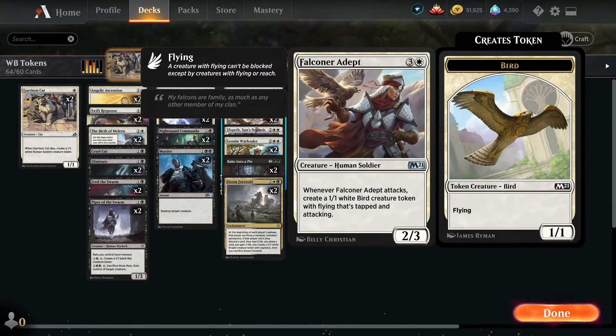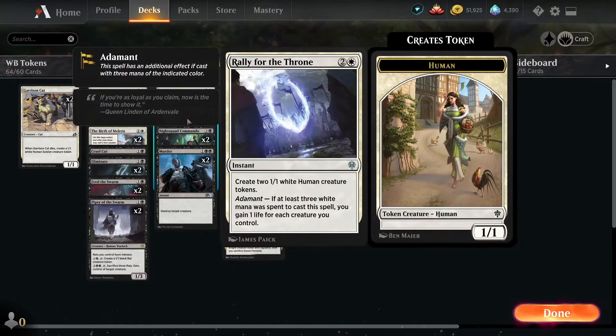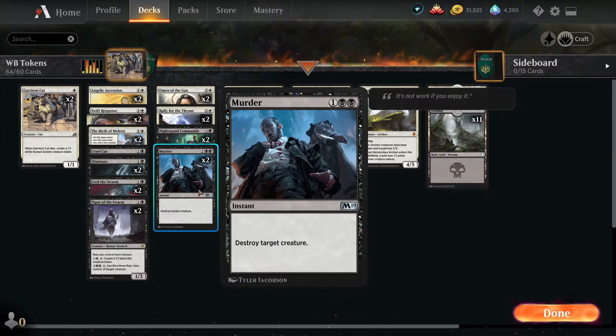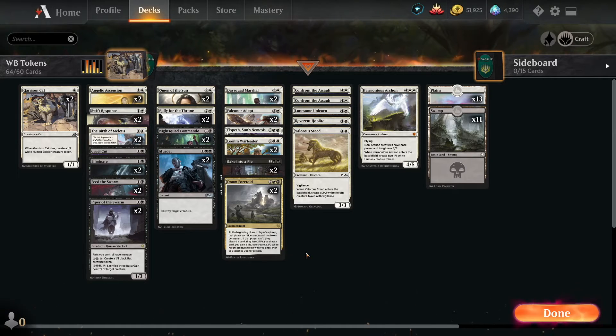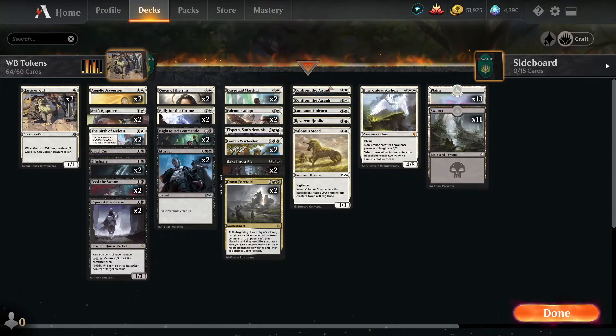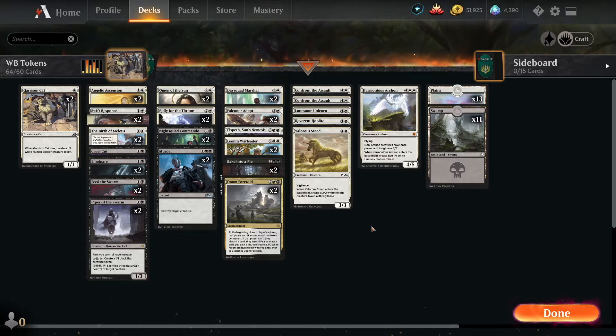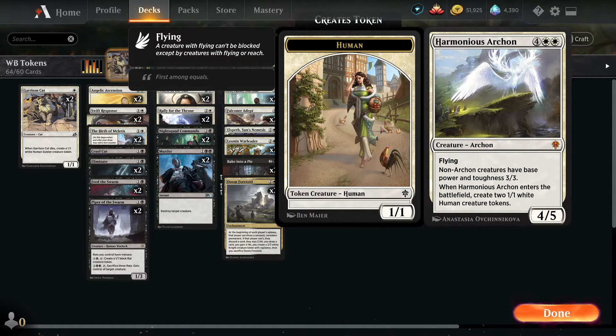Most of this is pretty self-explanatory. Let me know in the comments if you'd like me to go through the deck and explain each inclusion. For the most part, we're removing things and putting as many creatures on the board as possible, then swinging in. We have a few minor tricks to suddenly bring out little flyers to block and help protect our health.